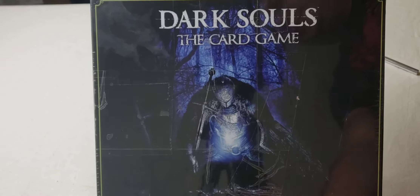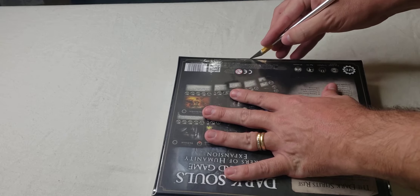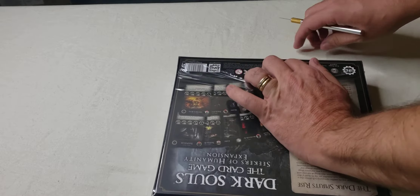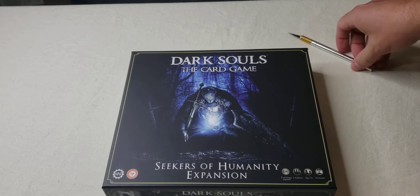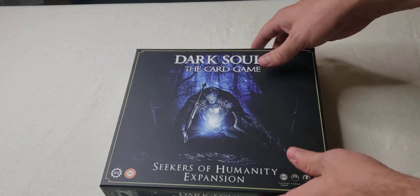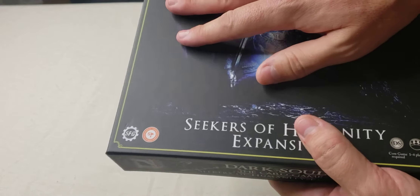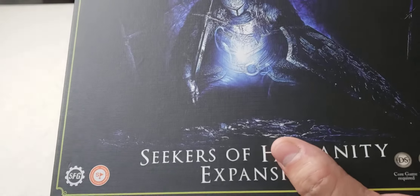Here's the front again. Let's open this up. I want to be careful not to cut the box. The box is nice — you can see the texture on there, it's like a linen finish.